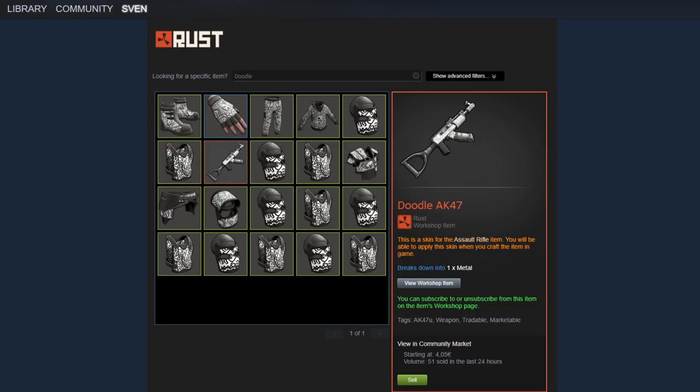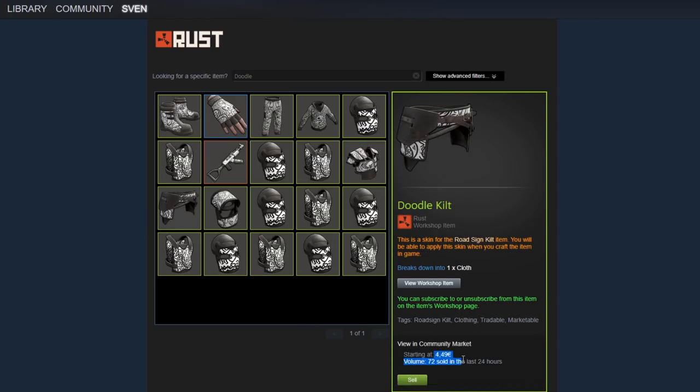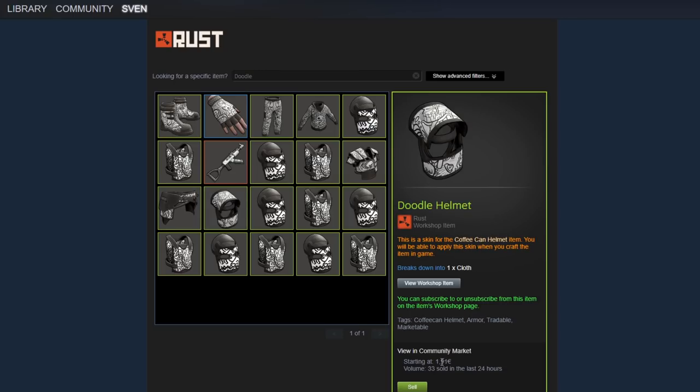The Doodle face mask was 90 euro cents and it's one euro fifty now - almost double. The chest plate was also 90 euro cents and it's one euro thirty-four. For the whole set, the chest plate and face mask go up the least. The vest I bought for 90 euro cents and it's two euro twenty-four now. The kilt was 90 and it's four euro fifty. The coffee can - the helmet - was also 90 euro cents and it's one euro ninety now. The theory here is simple: if a skin is going to be in a set, it will almost always go up in value.